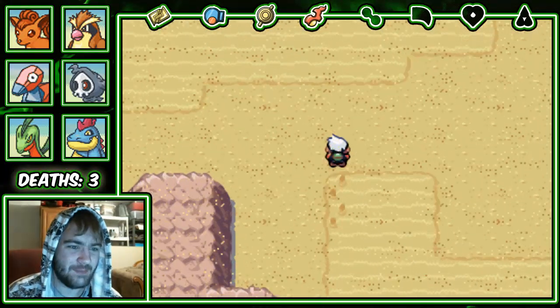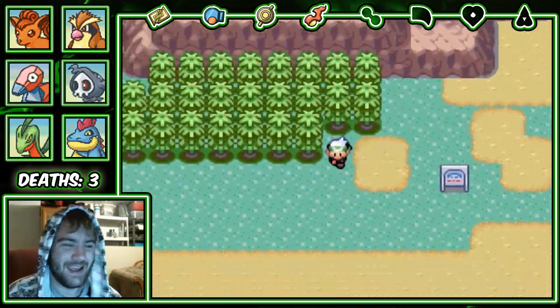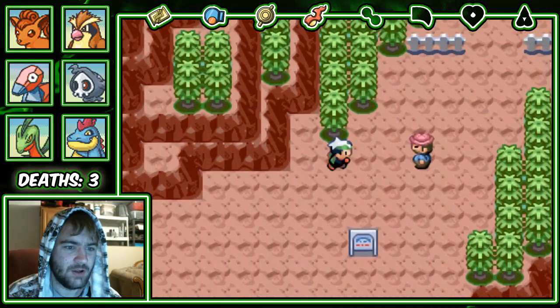Why can't the tower be there? I know the tower just appears randomly but it was there before. Why did I reset my game? I'm so mad at myself right now. And I just realized I have to walk all the way back up to Mauville.